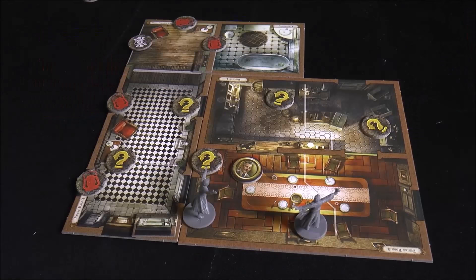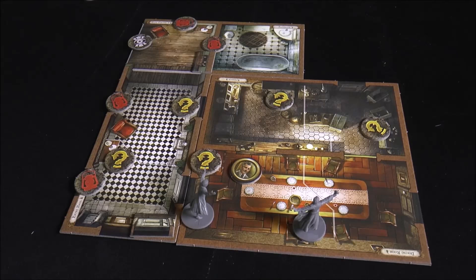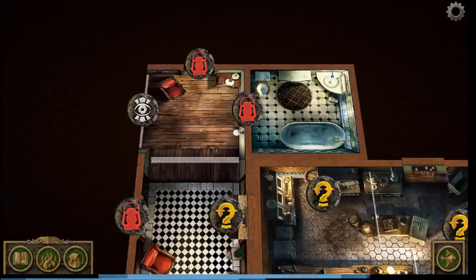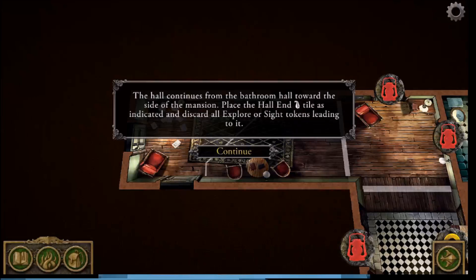We need to reach the library, so Father Mateo moves two spaces — one action — then a second action moves him further up. Revealing the adjacent area via the app shows the hall continues deeper into the mansion. We place the hall-end tile, add two clue tokens, and set out some door tokens. The hall extends toward the side of the mansion.